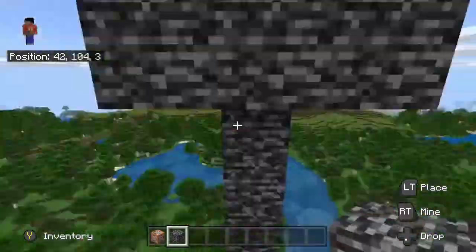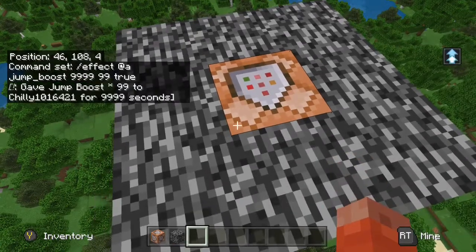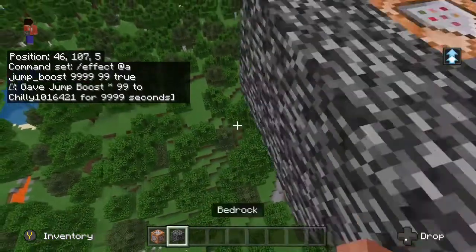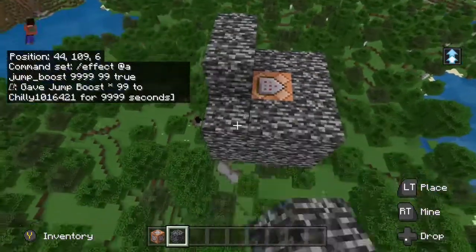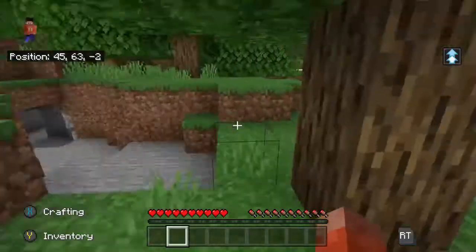If you want to attempt this challenge at home, you simply need to place the command block in creative mode. You will then put this command in on a repeating and always active block. The final touch is to surround the block with bedrock to stop yourself from tampering with it somehow. After this quick setup, we can get on with the challenge.